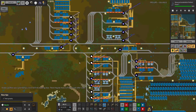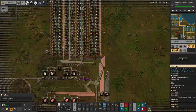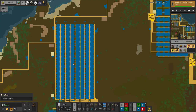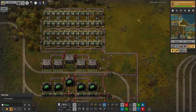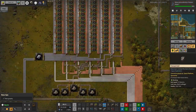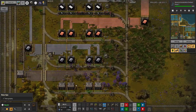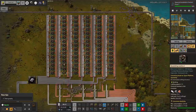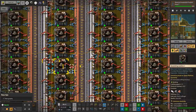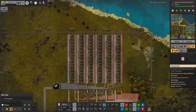We've also got some other facilities around here. We're building up lithium sulfur batteries, refining uranium very slowly because we've stopped digging it up, and making low density structures — those are expensive with so many different things going into them in large quantities. We need massive quantities of low density structures and we should really productivity module these — we should put a lot of productivity modules in here. Yes, definitely.